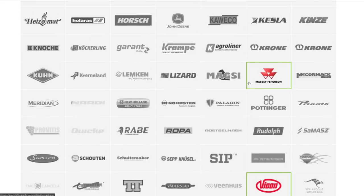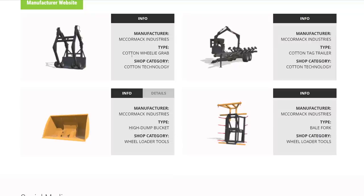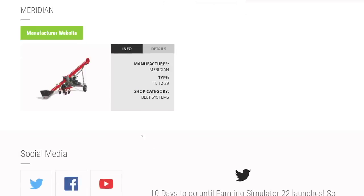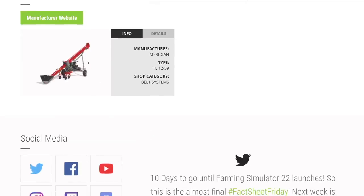From MacCorMac Industries: the cotton wheely grab that hooks on via three-point hitch, picks up a round cotton bale and carries it. A companion machine holds three at once. Also a high dump bucket at 4,000 liters — the largest base game bucket — and a bale fork for wheel loaders. From Meridian, the new silos visible in the fact sheet video will connect with this equipment — very cool.